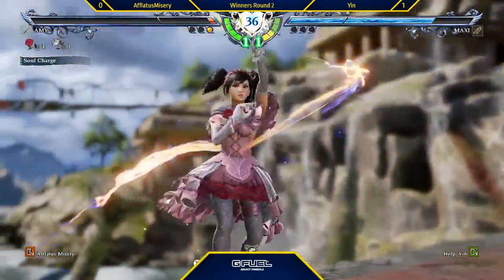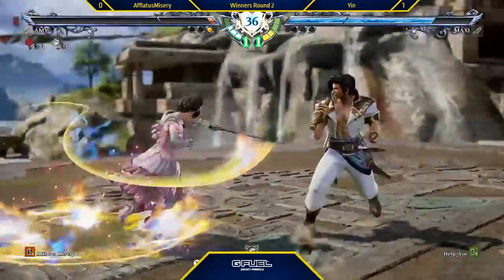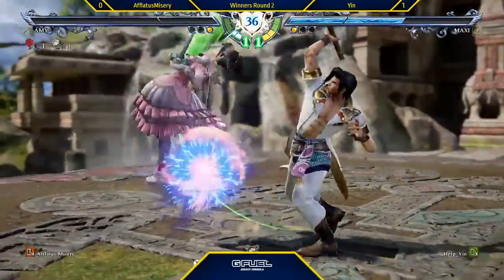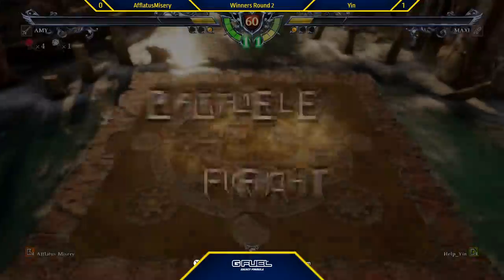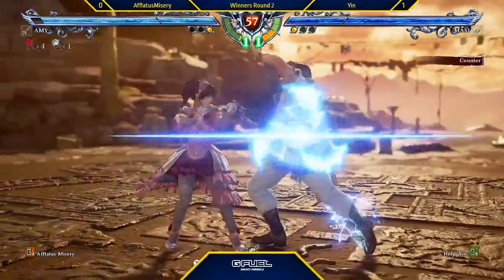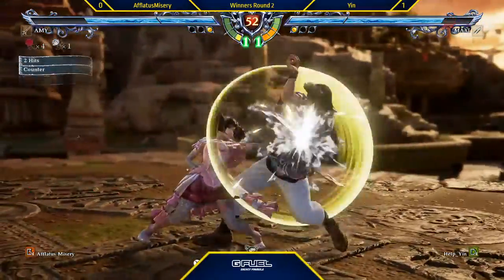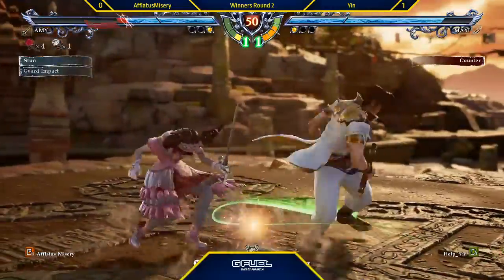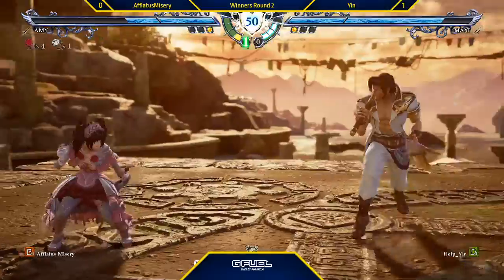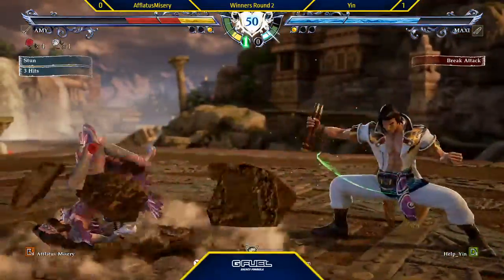Good gesture in there. Nice, nice — good stuff from Yin, avoiding the mid parry there. Misery's using a lot of AGIs but Yin's calling it out and not really allowing it to get off, because he's kind of stagnating the offense. Nice — saves his meter going underneath that. Oh, if that was a purple rose I'd have been sick. Nice approach tool for Misery.